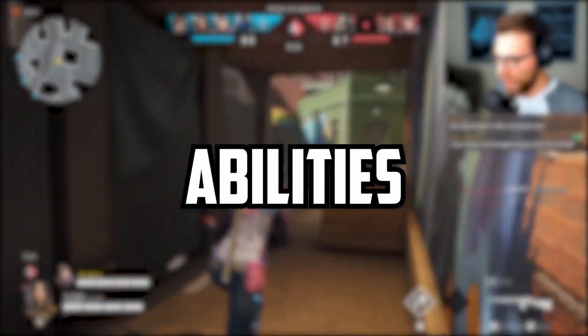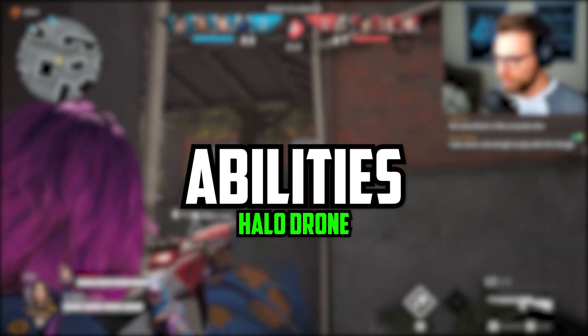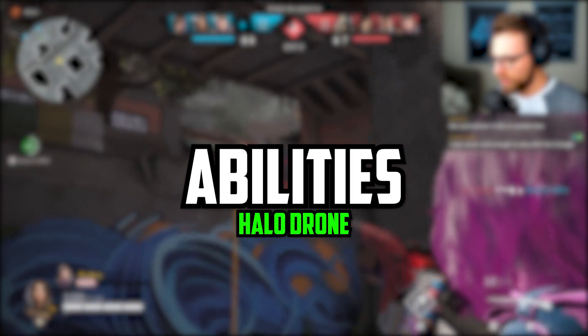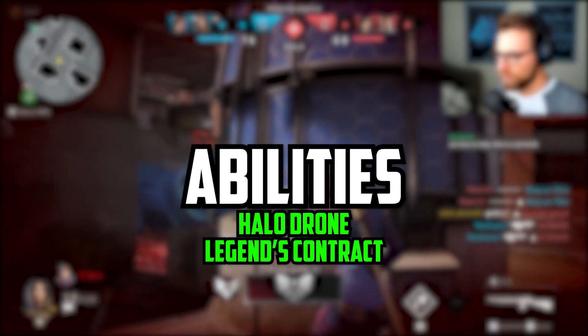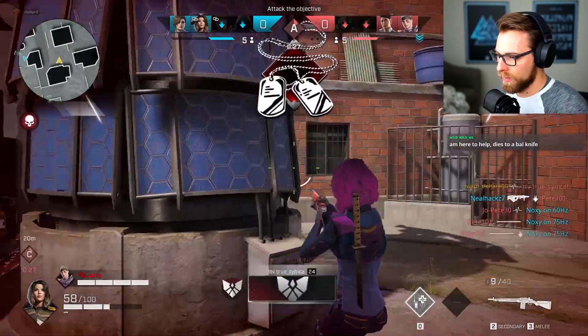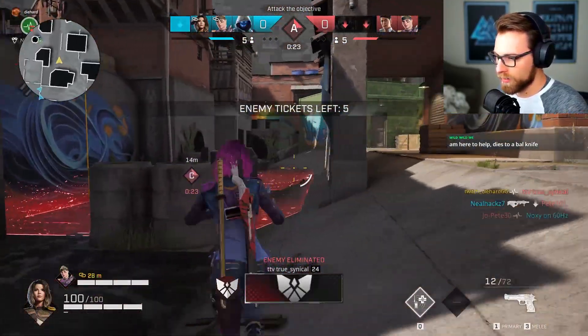Kestrel's activated ability is called Halo Drones. This will deploy a cluster of Halo Drones at your location that will fire a barrage of rockets in the direction you are looking. No news yet here on damage numbers, but it sounds pretty powerful. Her passive ability is called Legends Contract, which will award a thousand extra cash per down. Let me know down in the comments what you think about Kestrel and if you think she'll be under or overpowered at release.